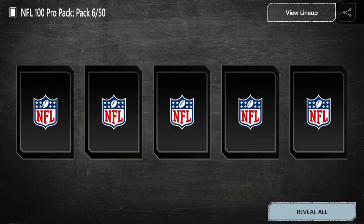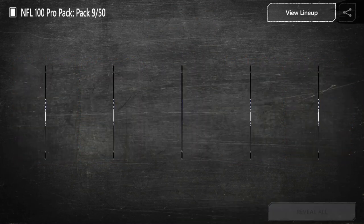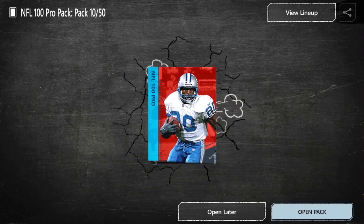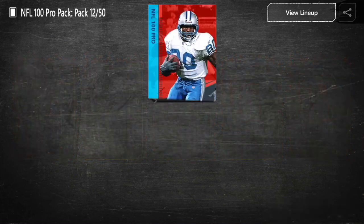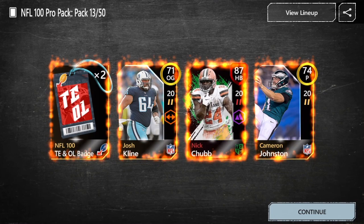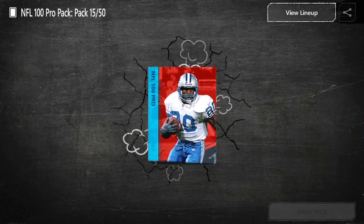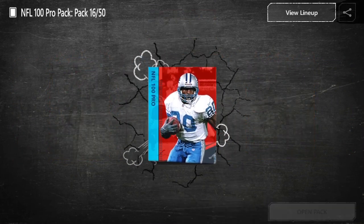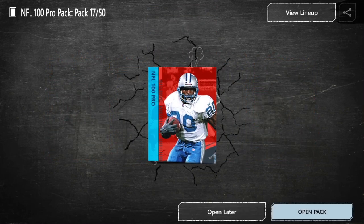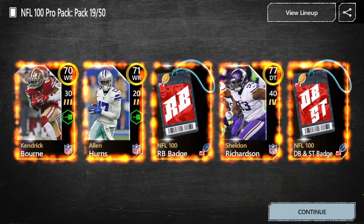I've been spending all my stamina on Team of the Year trying to grind out all of that. So let's see if we can get any fun elites — maybe even some diamonds. People used to be able to pull some really good stuff here. Ooh, 87 Nick Chubb — that's actually really good for these packs. Not really worth a ton of coins, but we'll take that for sure. Mike Williams there too — pretty good. We've got four elites going into our 20th pack.